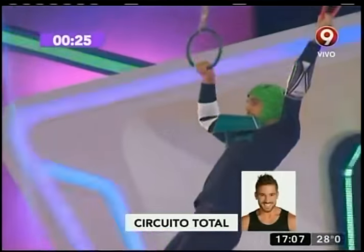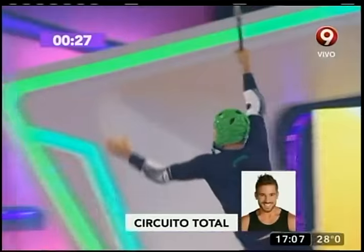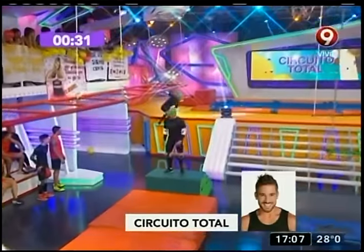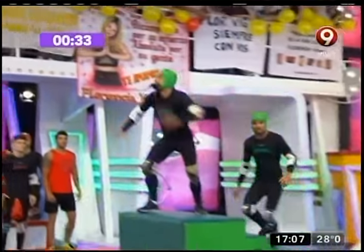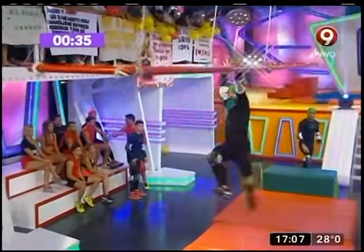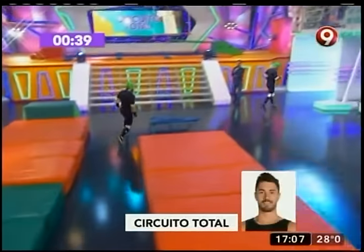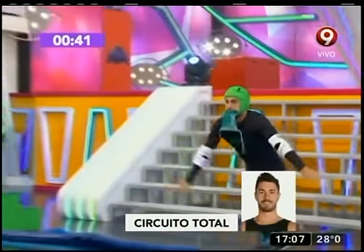¿Quién será el cuarto nominado de hoy? Circuito total. Ahí va Fede, corriendo. Le va a dar el pase a Bruno. Corre, corre Bruno. Y al colgante entonces directamente. Ahí está Bruno, qué rápido lo hace, por Dios. Tiene que usar el mini tramp, trapecio y nuevo banderín.